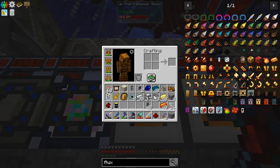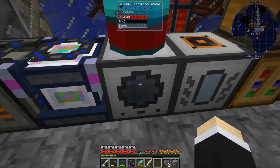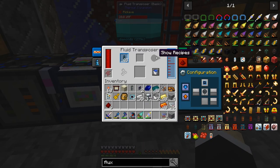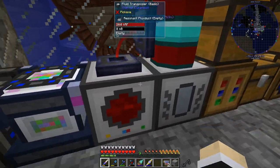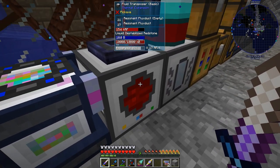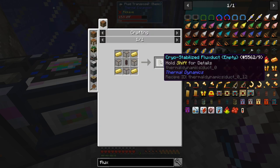48 risen flux ducts — perfect. Now we're going to move this right over here. Input at the top, auto input on. If it doesn't want to auto input, we'll force it in. That thing is ready to go, and with this bee everything is practically instant — actually faster than a resonant one and using less power. This can transfer 25,000 RF a tick, which isn't even enough for us.